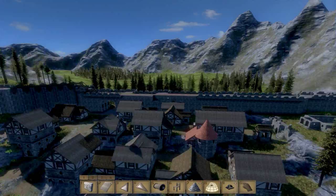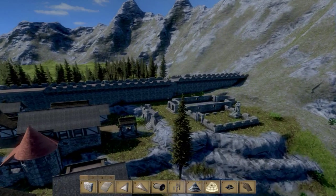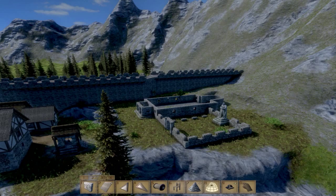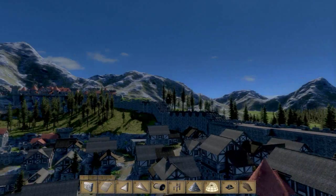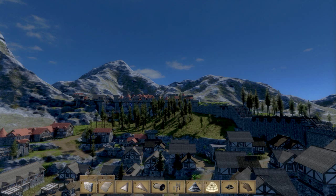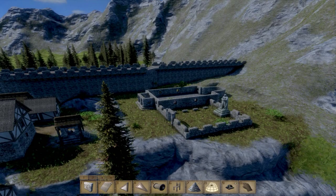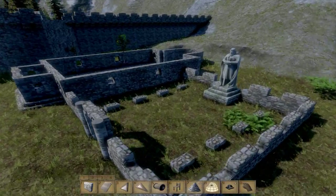One of the most requested buildings is a church or a cathedral. So we're going to start with a small church — this will be like the common man's church. I might make a chapel up between the fortification and the castle to fill that spot out a little more. But down here, this is the lower middle class chapel church area. I also laid the foundation for a graveyard.